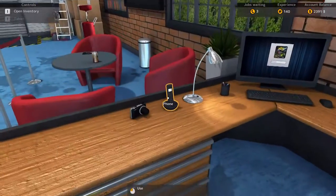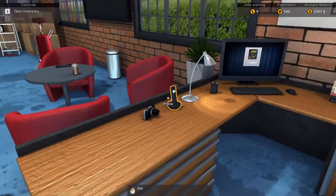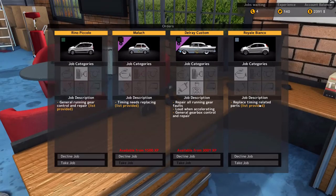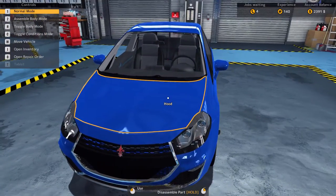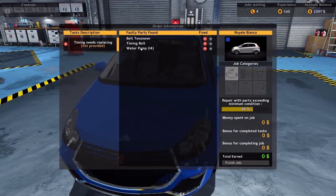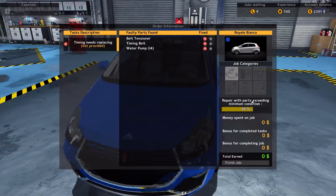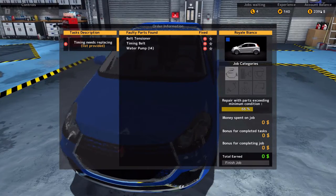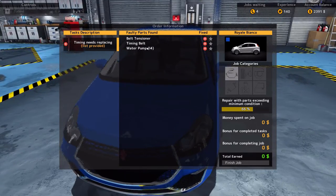Let's go into the car and see. We got a new job — another Royal Bianco: replace timing parts. We're going to open the repair order with O. The belt tensioner needs to be replaced, the timing belt needs to be replaced, and the water pump needs to be replaced. We're going to be repairing parts with a minimum condition of 66%. So far we haven't spent any money on the job — we've got $2,391 in our account balance.